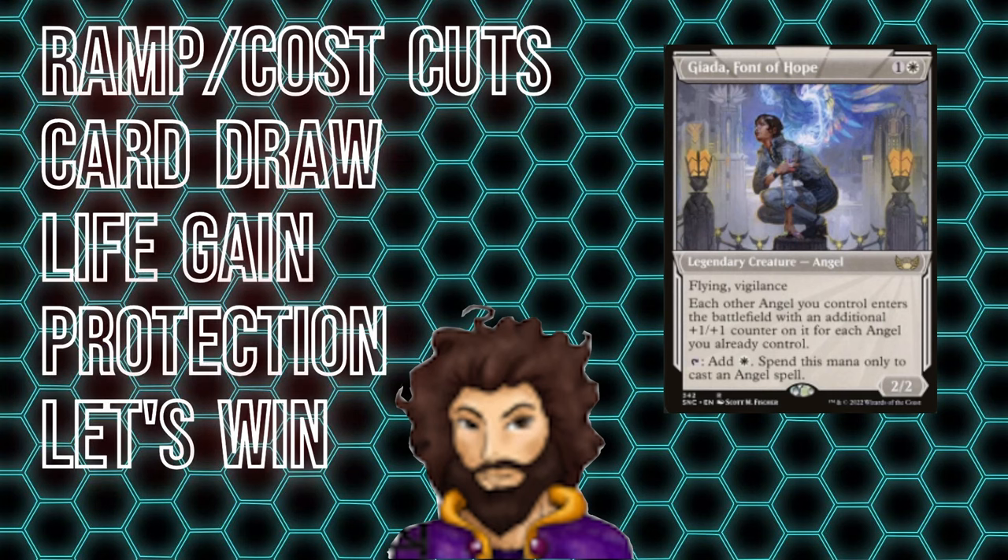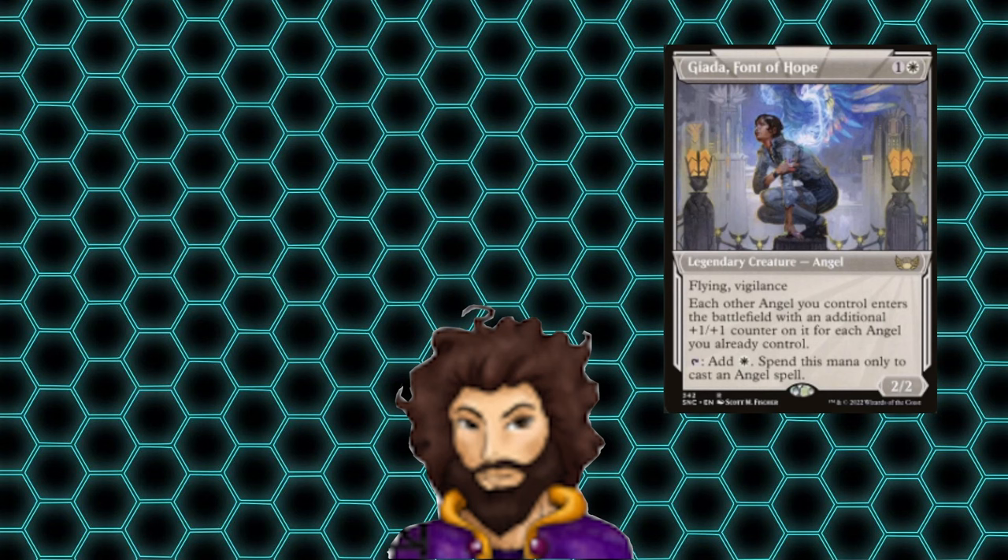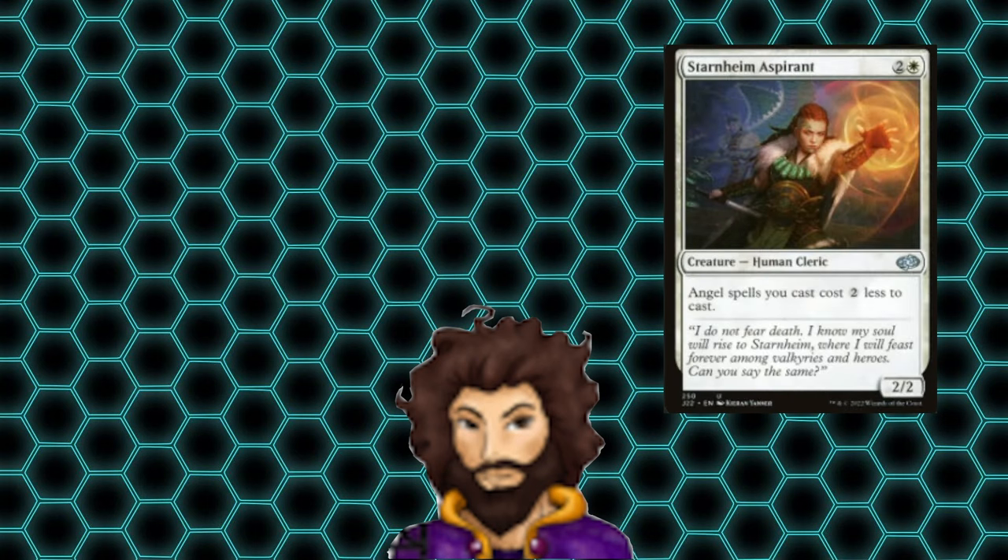We're going to go over some key pieces in the deck including our ramp and cost reduction, a little bit of card draw, a little bit of life gain, ways to protect our important angels from all those nasty field wipes, as well as a few alternate win cons. Our commander can tap for white mana that can only be spent on angels, but considering we have 28 angels in the deck, we're guaranteed to get her out on turn two. She's a strong piece of ramp that gets us ahead of our opponents and powers up the angels that follow her. What angel deck would be complete without the Starnheim Aspirant? She reduces the cost of all of our angels by two generic mana, and with some of them costing up to eight mana naturally, this cost reduction goes a long way. Cost reduction effects like this really scale the more spells you're casting per turn — super strong.